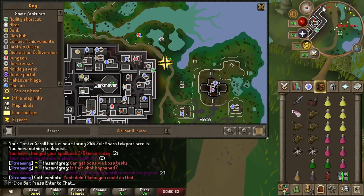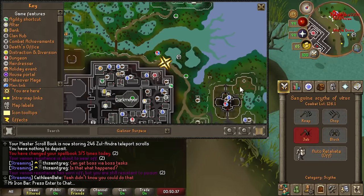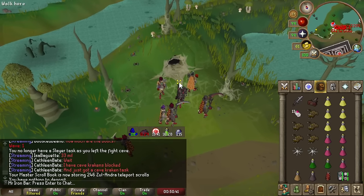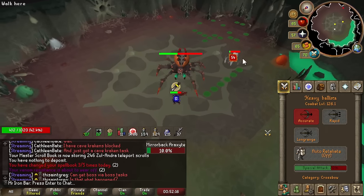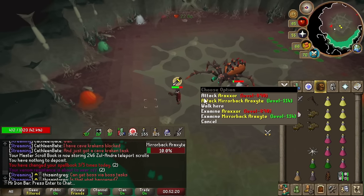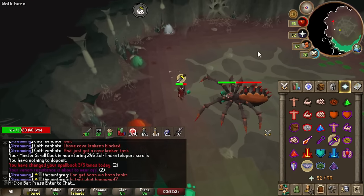We got the Sepulchre teleport going, using the long rope shortcut here. This is definitely the fastest way minus the teleports you get from the boss. This is so much easier than the actual Araxor from the original game. I remember that thing would accidentally kill me because I would get bounced in the original version.